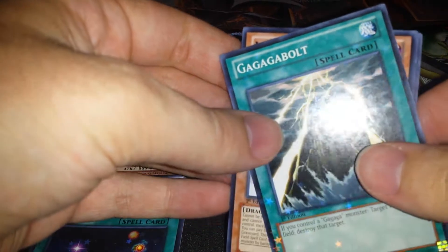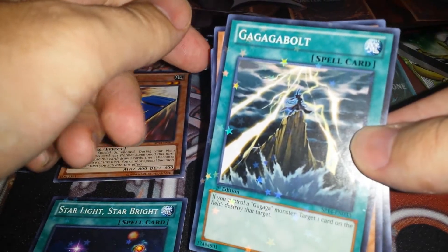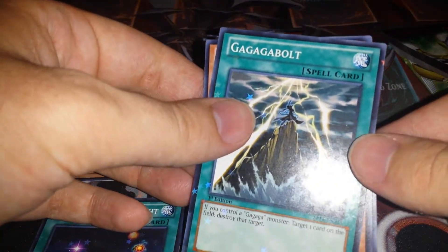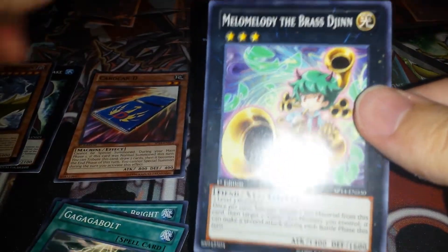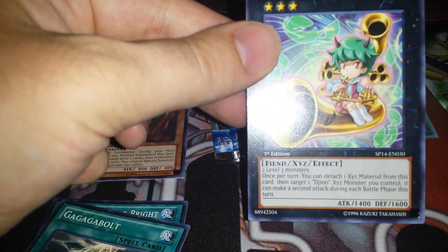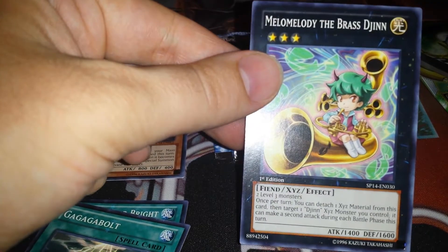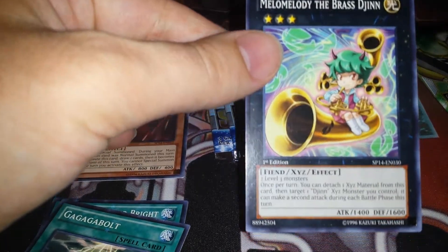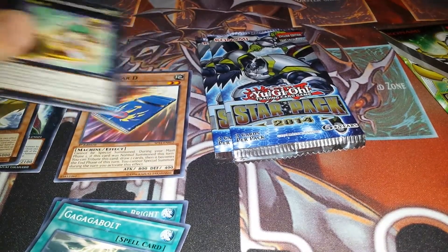What's in the next pack? Let's go! Gaga Bolt — I really like this card. This is good support for Gagas. It's kind of like Cyber Evolution for the Cyber Dragon, which allows you to just blow up a card on the field. Malefic Truth Dragon, another good card. Melody of the Brass Djinn — that requires two level three monsters. Make a second attack — that's pretty sweet. It's kind of like Diagosto Phoenix, except for level three monsters. Pretty sweet.